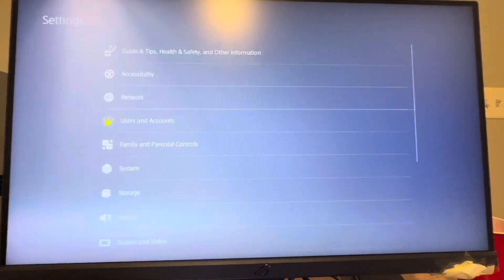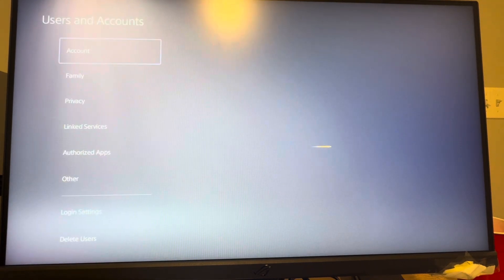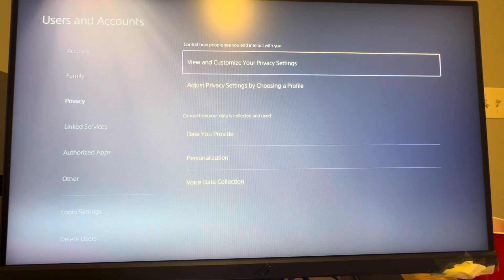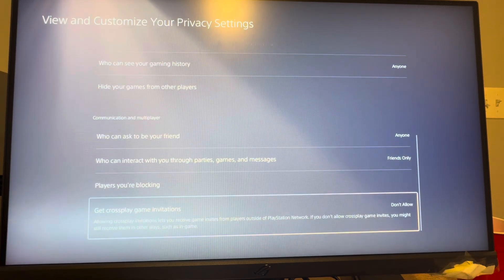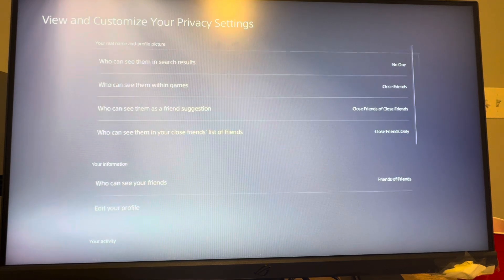You can change these settings by clicking Settings right here. Then under Settings, you want to click where it says Users and Accounts. Then under Users and Accounts, you want to click where you see Privacy. Here's where you guys can change and customize your privacy settings individually. There are different categories like Communication, Multiplayer, Activity, Information, and Real Name.